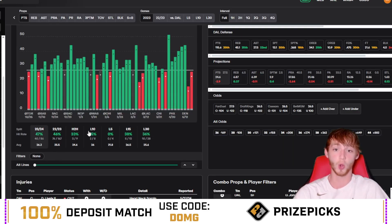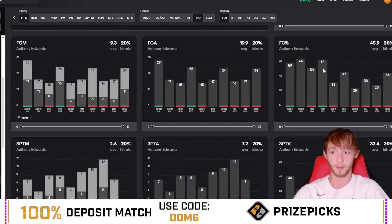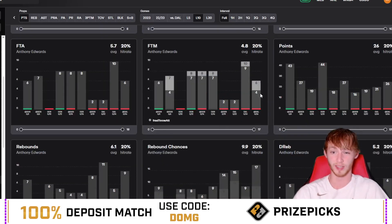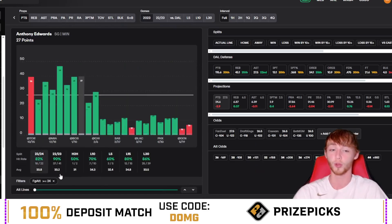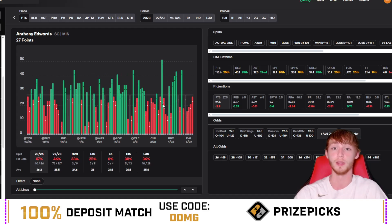He missed the over last game against Dallas with only 26 points, though he shot 46% which wasn't too terrible. He missed two free throws, which he rarely does. In that other elimination game against Denver where they won Game 7, he had 25 points on 24 field goal attempts. He's cashed time and again with 24-25 field goal attempts. When he has 24 or more field goal attempts he's over 82% of games. I expect Anthony Edwards to be aggressive — that's my reasoning for this player prop today.